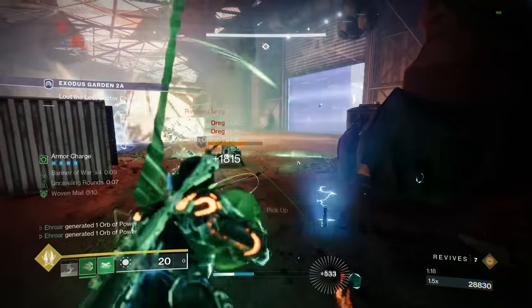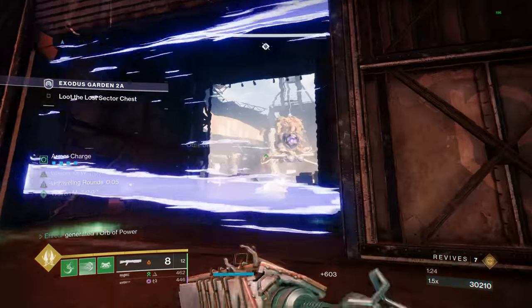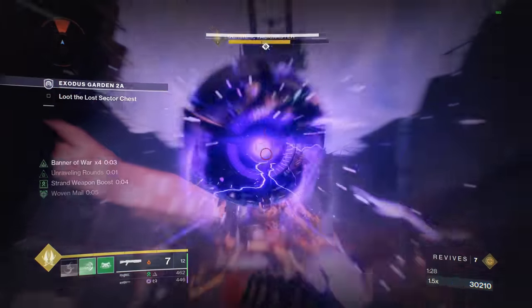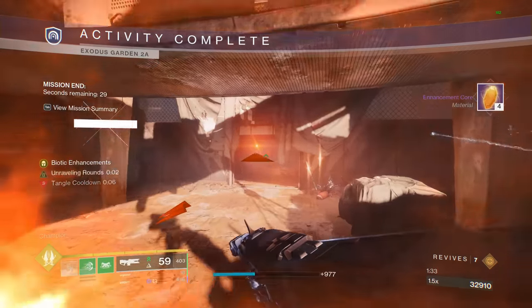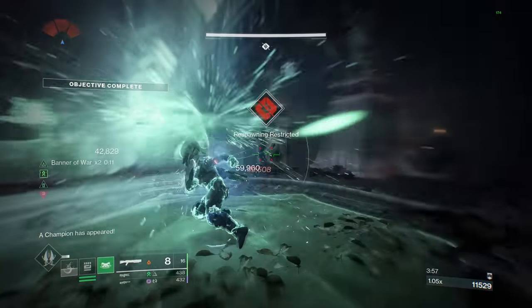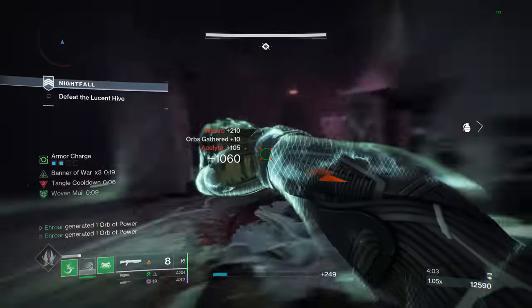Not like this build didn't have great boss damage before, but now it's even better. And the thing about the Navigator is it also enhances this build for add-clear. In activities where you're going to be in one area for a decent amount of time, just create a good tangle point in the middle, then just use that to grapple over and over again. You not only have the same boss damage, you also have really good add-clear with this build by just grapple meleeing everything.